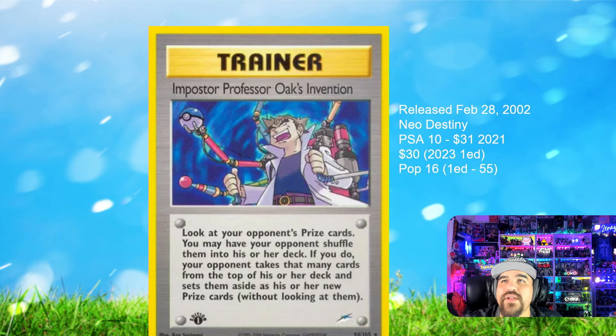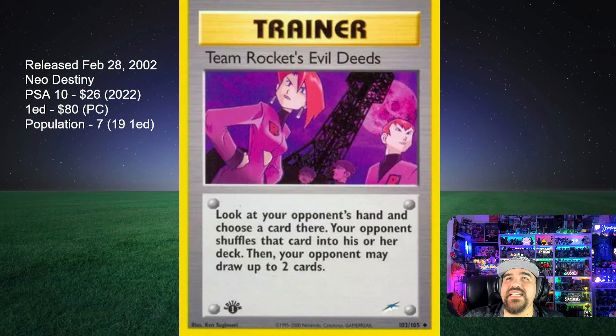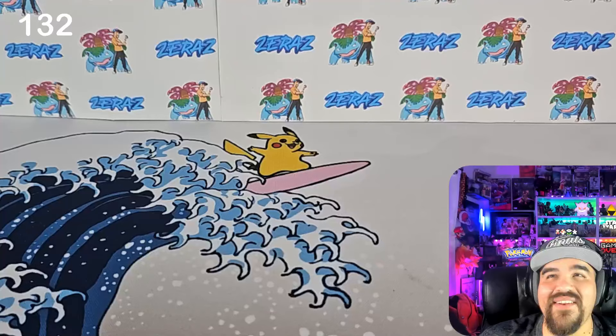The final card is Team Rocket's Evil Deeds — we've got both a gaifu and a waifu here, with two henchmen in the background. There's a moon and a big tower — very cool card from Neo Destiny, February 28th, 2002. A PSA 10 sold for $26 in 2022. We weren't able to find first edition prices, so we're going by Price Charting: $80 for first edition, with a population of 7 for regular and 19 for first edition. Small set, tough to find prices.